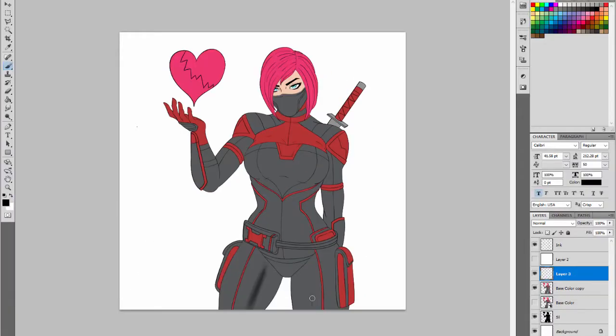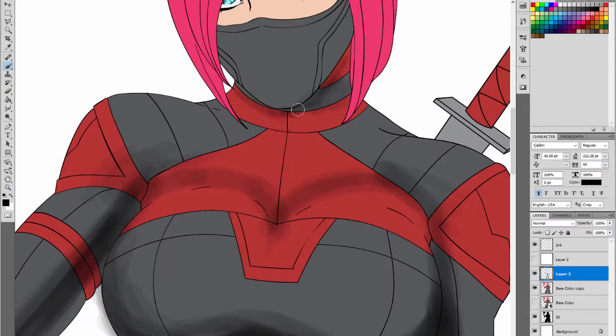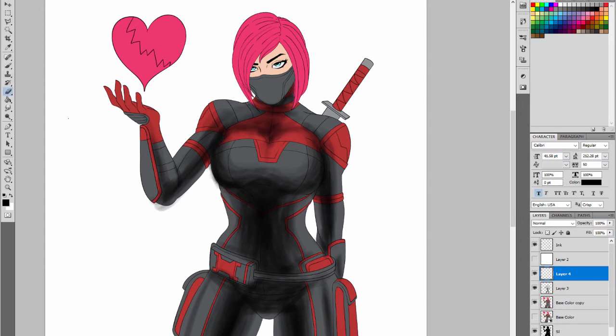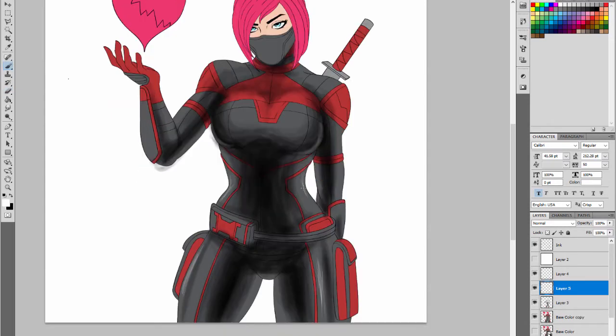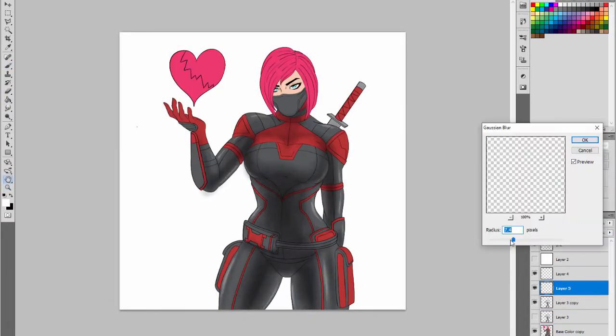And now I'm popping it into Photoshop and I'm just gonna start shading everything, getting all the major areas, get some of the shadows in there. Then I'm gonna go ahead and blur them to smooth them out a bit — save myself a little bit of time on the drawing. I'm getting a few highlights and there we go with the first round of blurring.